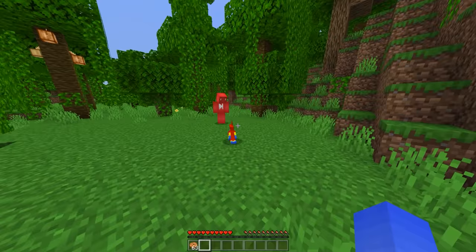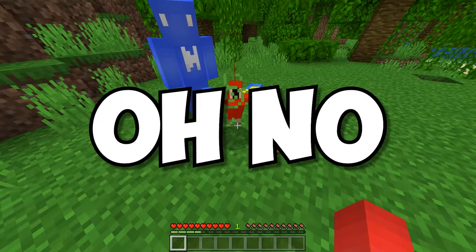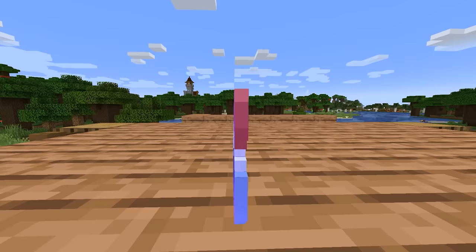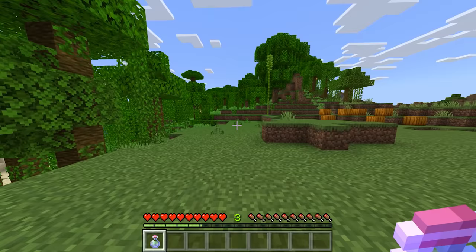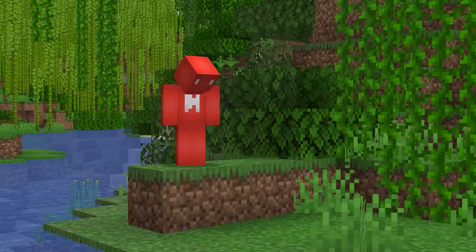Number thirty-six: nobody likes to be poisoned, and even fewer people like to be lied to. Minecraft is apparently doing both — the potion of Poison II has effects that last for 22.5 seconds, but the time display says 22 because it rounds down. Now you'll have to live with that fact.